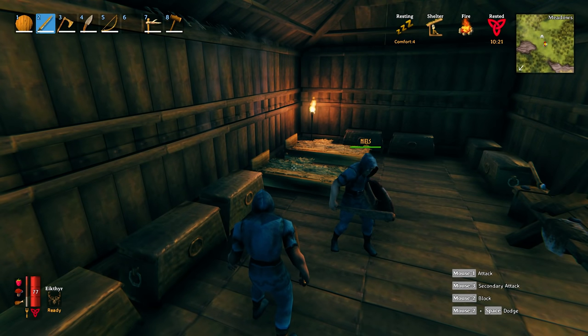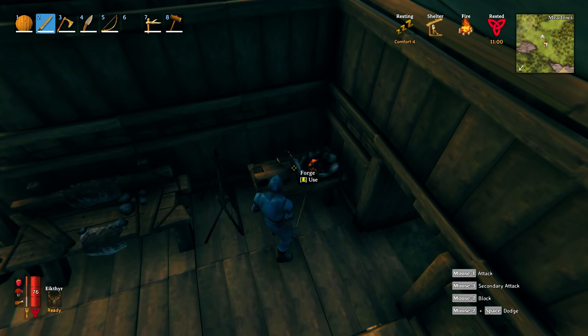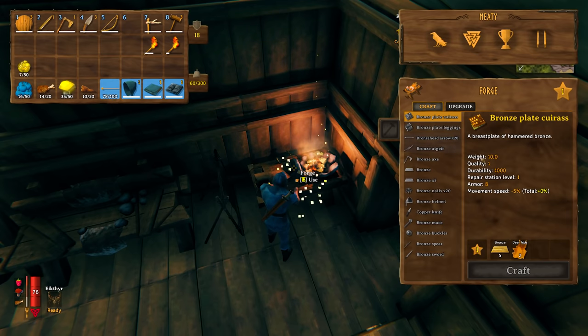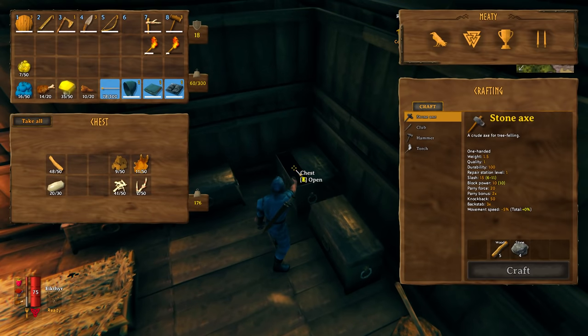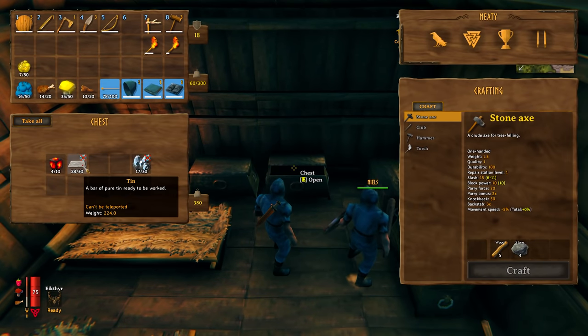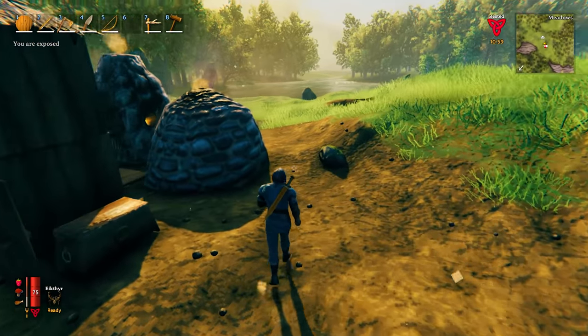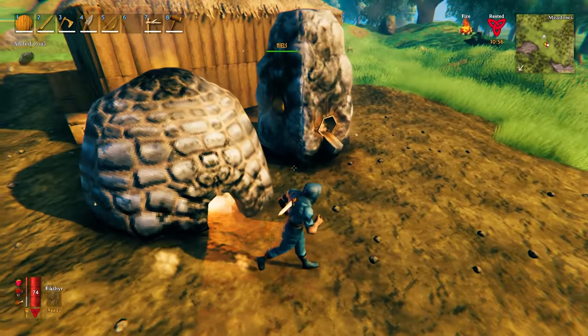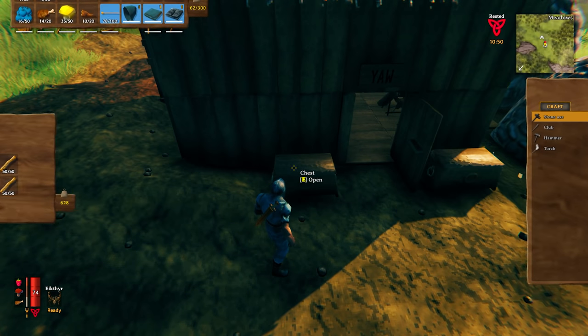Welcome back to Valheim. After last episode, Guns had made the forge - it acts like the bench with its own upgrade system, currently at level one. Guns made me a sword and a bronze axe, so we were able to get fine wood. We have 48 fine wood. It requires a lot of tin and copper - a two-to-one copper to tin ratio. You've got to keep making your charcoal.